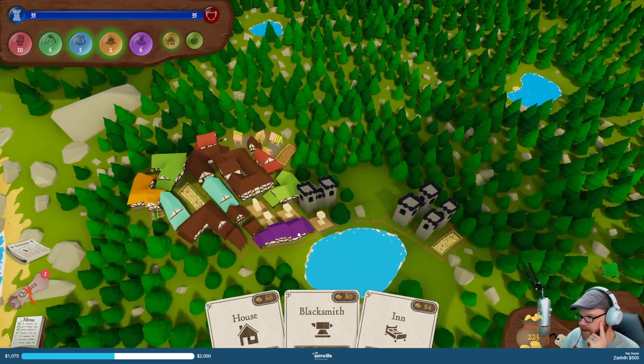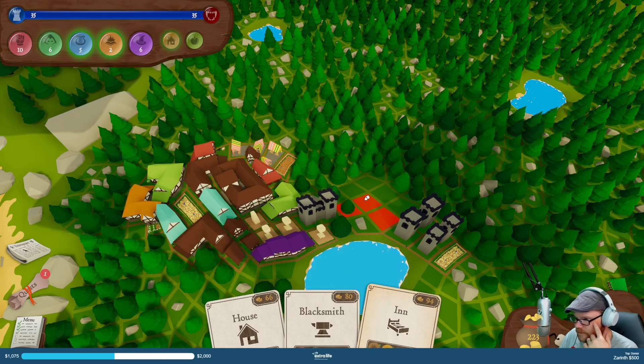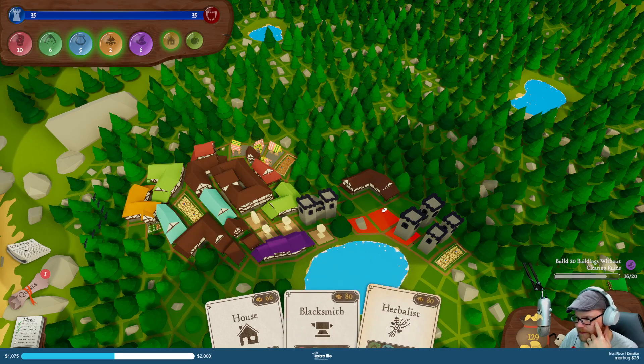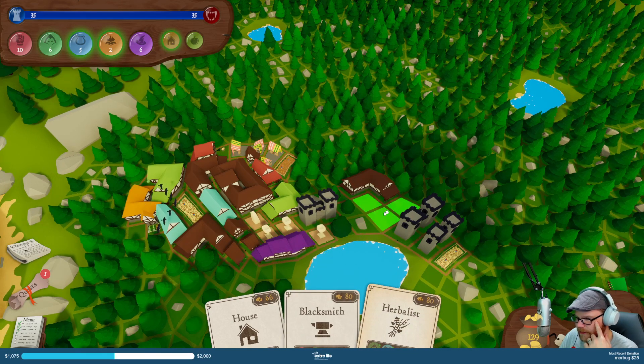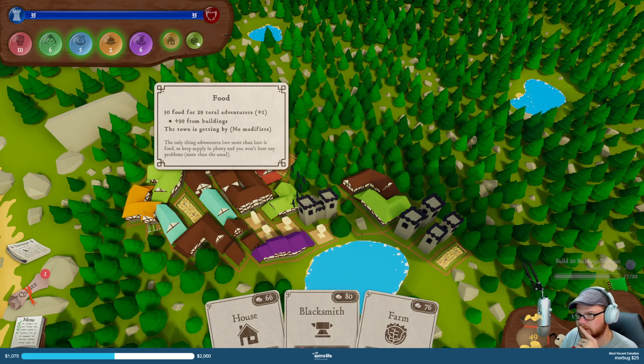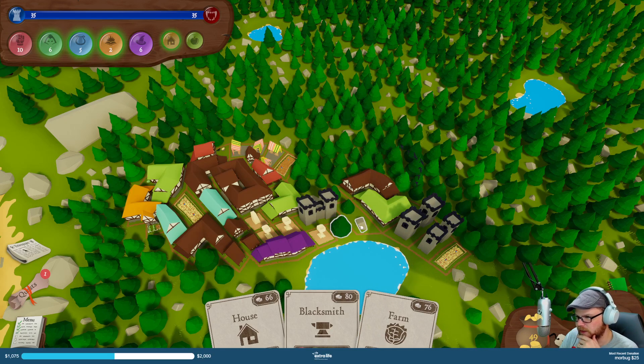My 200 bucks — I gotta build five more things. So I will squeeze in that and a little herbalist. Big herbalist right there. I have plenty of housing — food's looking kind of ugly, but I got a farm which I can't do. I'll use my money to clear out some more trees.